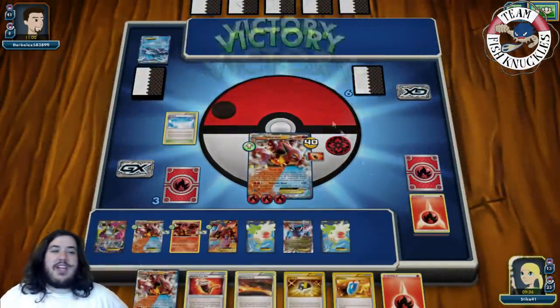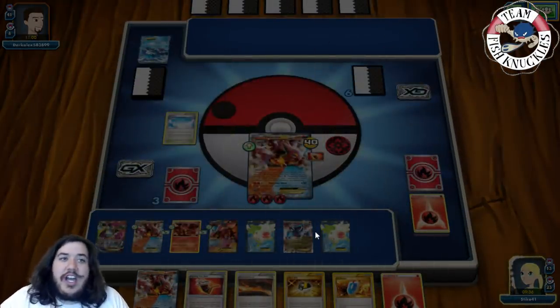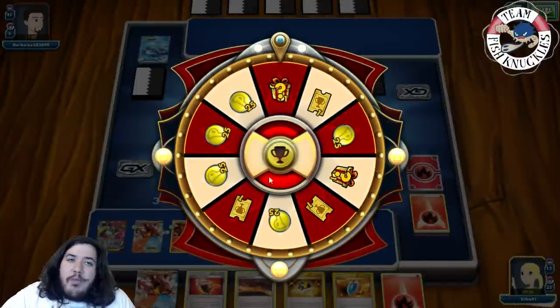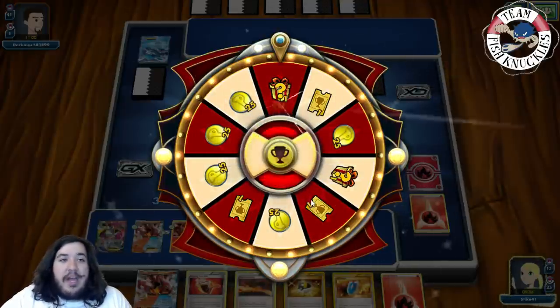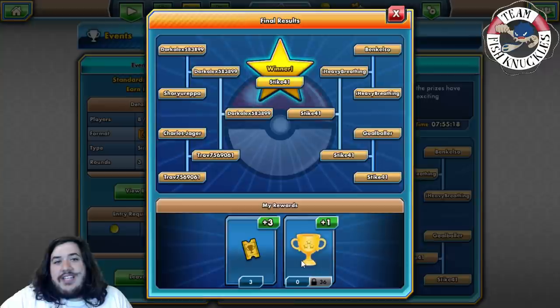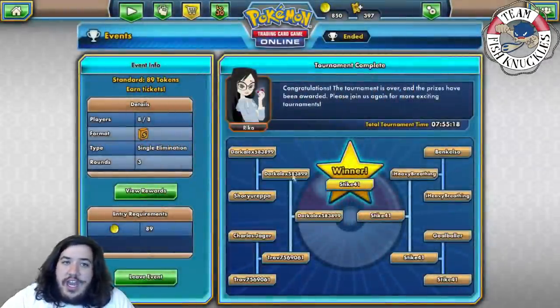Unfortunately we did whiff the Catcher knockout that last turn when we brought up the Regice, but still bringing it up to the X spot with an Exp Share — no Float Stone really did hurt my opponent I imagine. We get a prize and a mystery prize as well. We only get three tickets and a trophy because this is a token tournament.